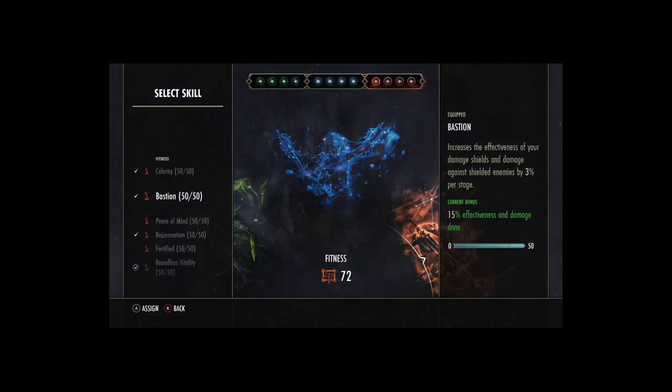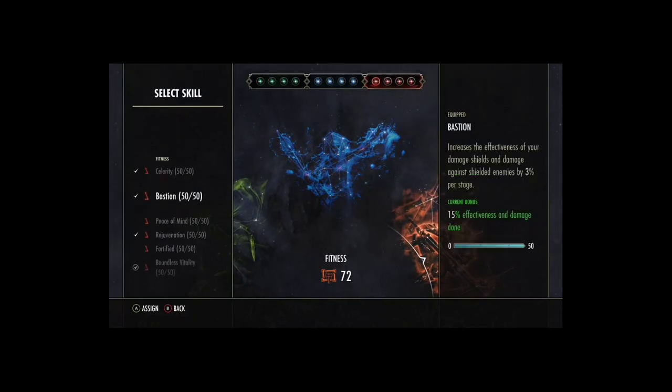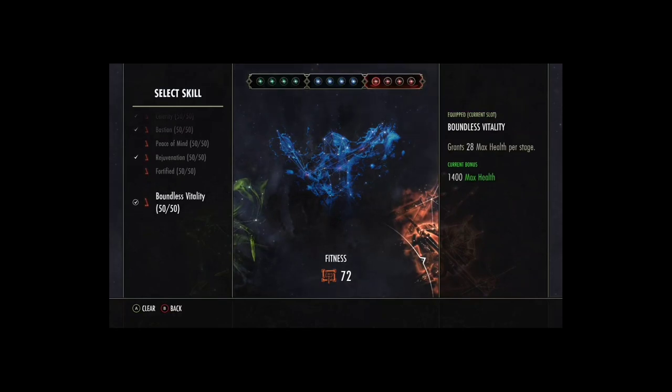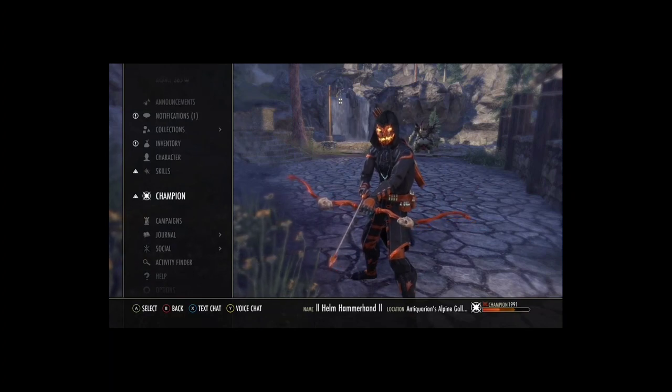In the red CP tree, Celerity is nice for fast movement — if a gank goes wrong you've got the movement speed to escape. Bastion is another damage boost I only recently found out about: anyone that shields up, you're going to be doing more damage on them, so make sure you have that slotted. A bit of recovery is nice, or you could run the armor passive, but I prefer recovery slightly and just a bit of health. I think that's the best optimal CP setup for a gank build.